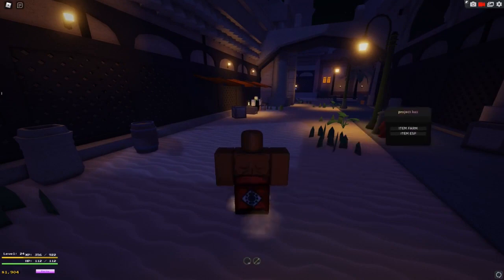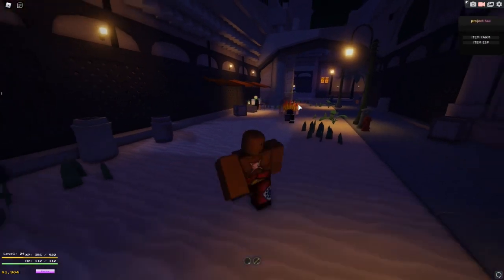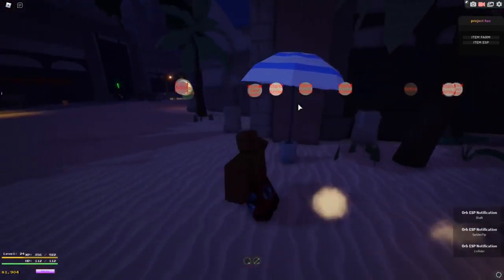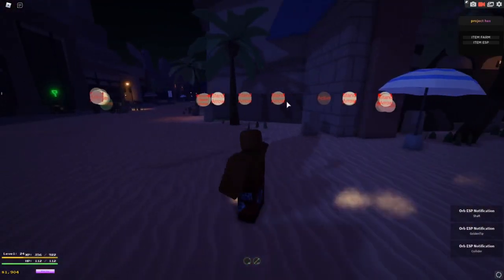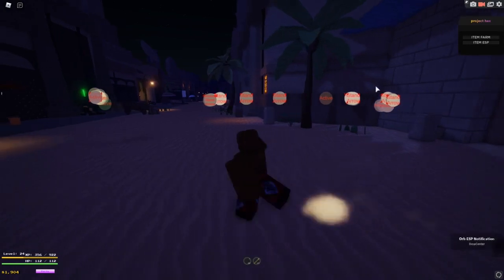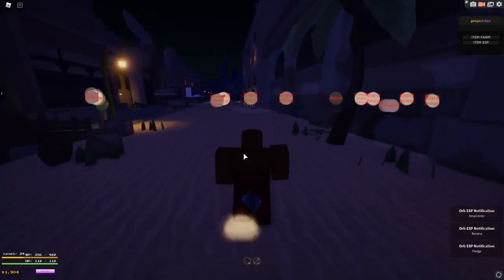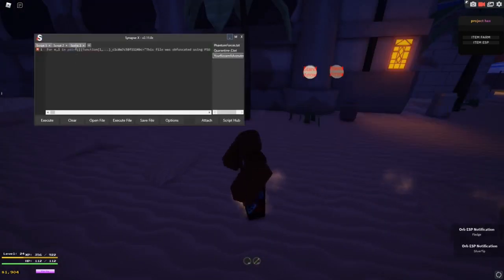The second script is an item farm. You have to inject it — here you go, Project Hacks. You have Item ESP; if you click that, you will see all the items. As you can see: a stand arrow, stand, unusual stand arrow. And if you press Item Farm, which I will show later on, it will just go around and collect all the items.